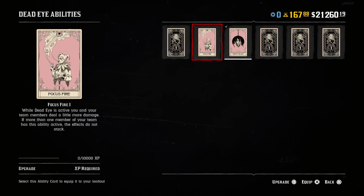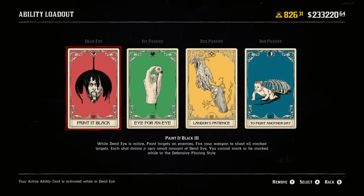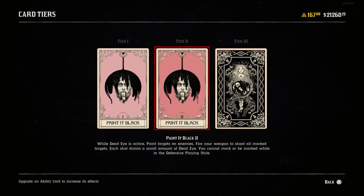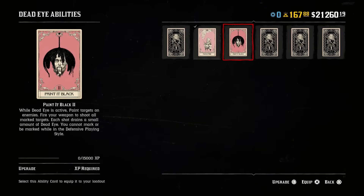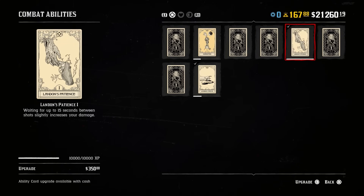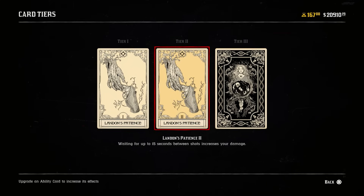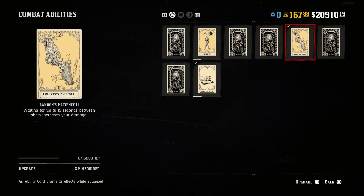Finally, at item 50, and this will probably take more time than anything else on this list: you want to make sure that the Ability Cards you've selected are taken up to Tier 3. After buying them for $50, which unlocks Tier 1, you'll need to grind 10,000 XP and pay $250 to unlock Tier 2. Then you'll need to grind another 15,000 XP and pay $500 to unlock Tier 3. Unlocking Tier 3 gives you the biggest benefit compared to Tier 1 and Tier 2. In total, this will cost you $3,200 to get all four Ability Cards from Tier 1 all the way up to Tier 3. That is highly recommended.